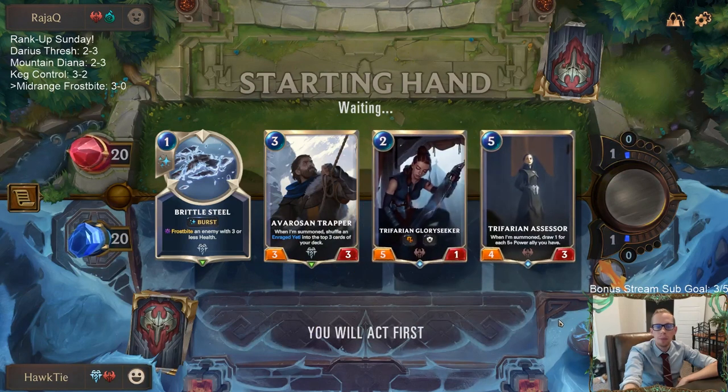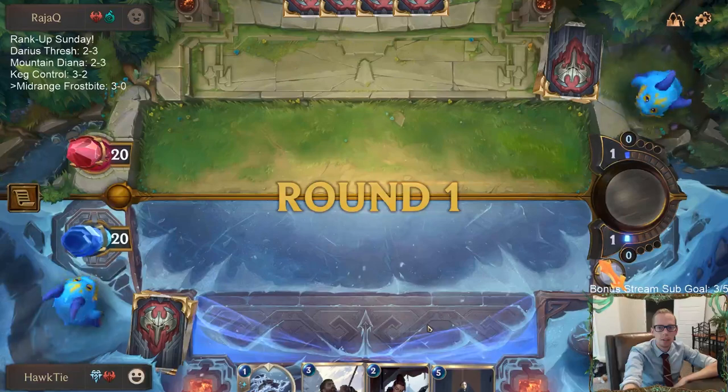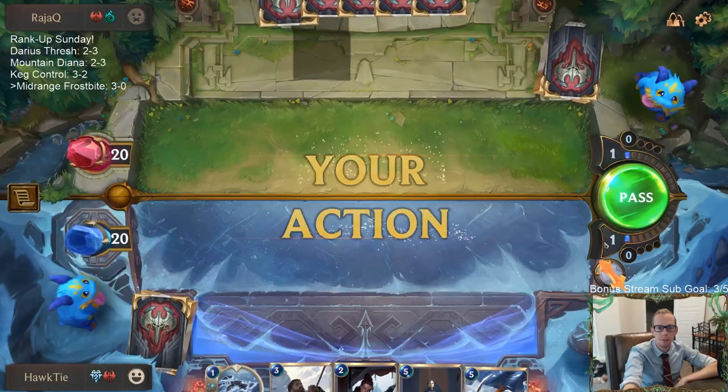Mulligan the Culling Strike because it's probably trading down on mana — we're probably killing something that costs less than three mana with it. I'm really looking for Omenhawk. No Omenhawk. We have kind of the opposite — the Keg Control wants to see this kind of deck but we don't.